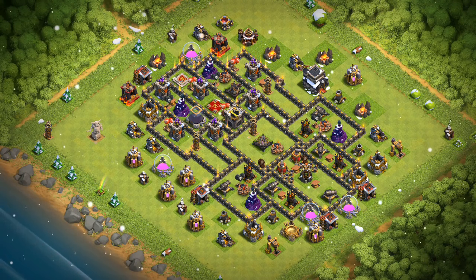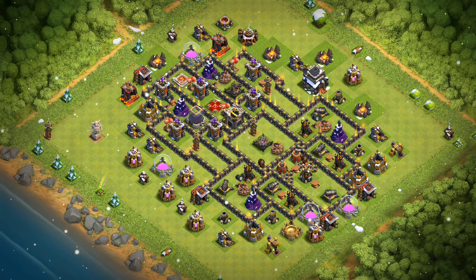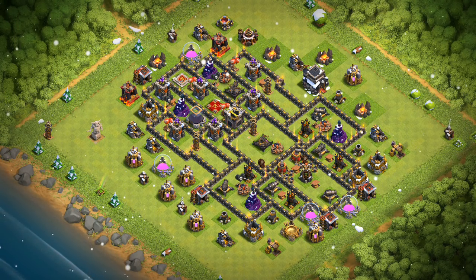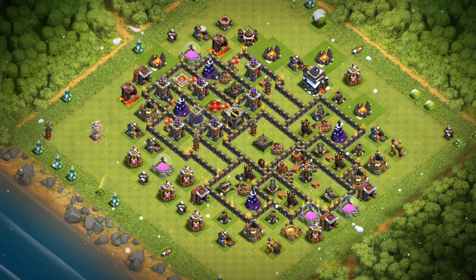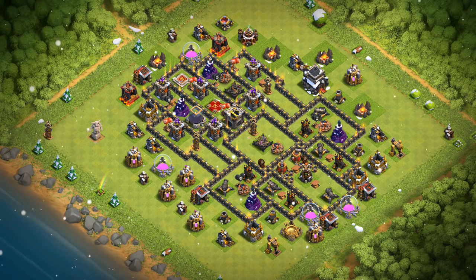But getting back to this video, let's get specific. We'll go through each attack strategy that's pretty popular right now, go through different elements of the base, kind of how everything shapes up. First and foremost, this base is primarily designed to be anti-Lava Hound and Balloon — any kind of Laloon-based attack.